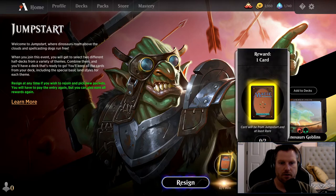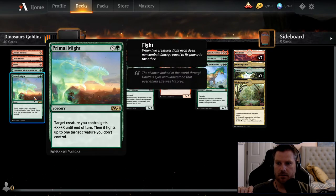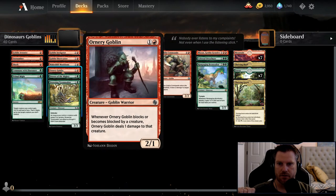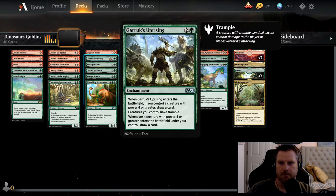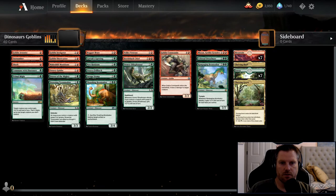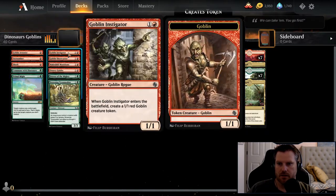Dinosaur goblins is our deck — we can actually inspect it. It's a 40-card game. We get a Primal Might, one Shock, a Thrashing Brontodon, and Garruk's Uprising. I think you get a rare in each pack so you get two rares. There's also Muxus the Goblin Grandee, a Rampaging Brontodon, and another dinosaur rare.